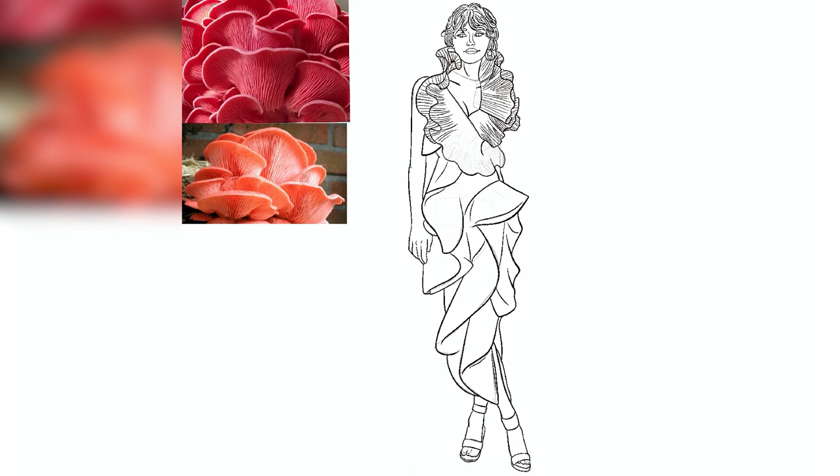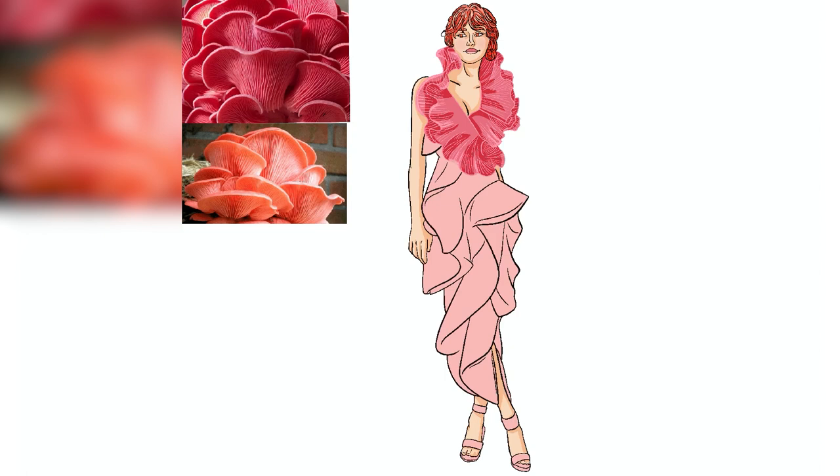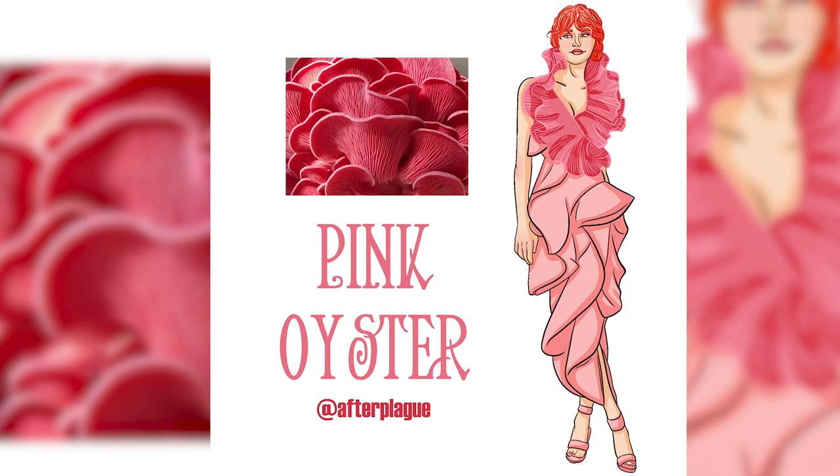Obviously for the pink oyster, I had to give her a whole bunch of overlapping ruffles on both her collar and her dress, just to make her look like the absolute overflow of mushrooms you can see in my reference. I also love her color palette — it's so fun and so pink, and very fun to work with. I was lucky enough to find an image with a bit more of an orange texture, which let me differentiate her hair and skin from the rest of her outfit — definitely a challenge with this mushroom because it is so monochromatic. I also love her attitude; she seems like she'd be very fun to be around, with a mischievous look in her eyes. So that is Day 24, pink oyster.